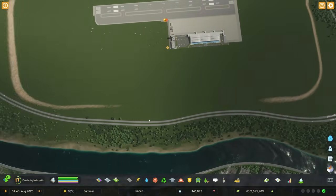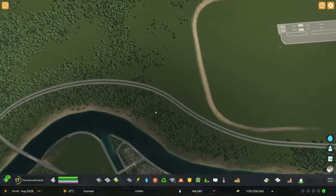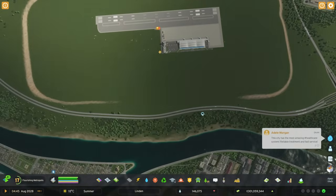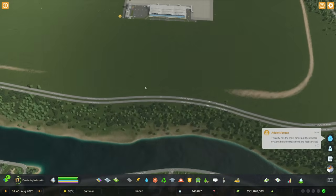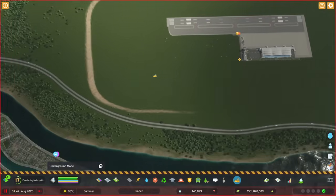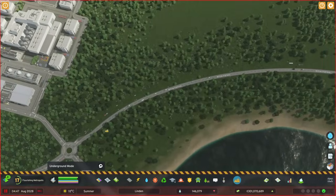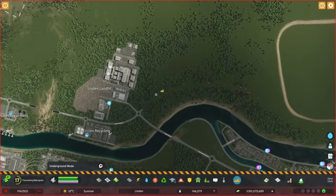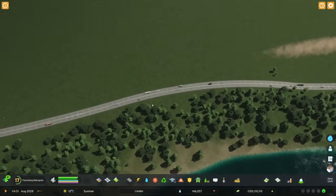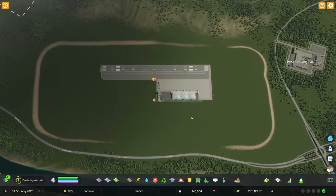I'm probably going to change this highway into a four-lane single road. We'll bring that the entire way around here and turn it back into two lanes further down. Very quickly, let's tear out a huge stretch of highway and redo it. Thankfully I can see where the road needs to go, so we can follow that exact same path, and eventually we'll put a roundabout in here and connect it out to the airport once I figure out the layout.